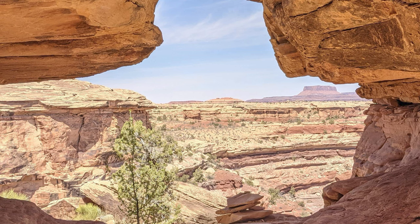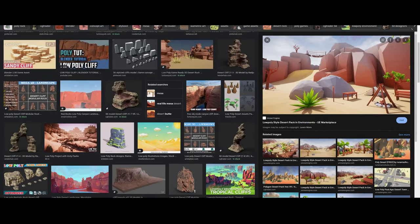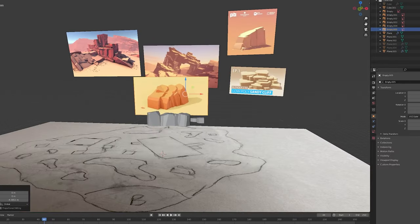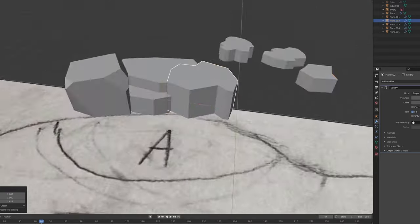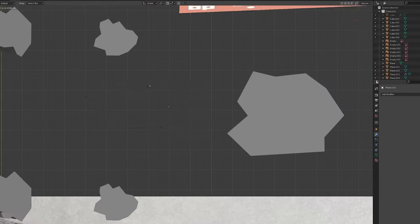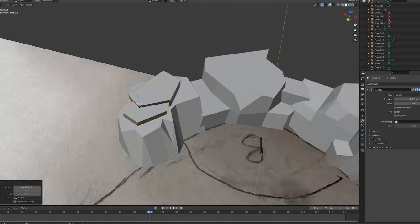I've had this image of a sandy canyon environment in my head for a while, so that's kind of what I'm trying to recreate. My previous rock looked pretty rough without shaders, so I did some research to see if I could do better. After watching a few YouTube videos, I learned about the knife, bisect, and bevel tools, which became my best friends. I even threw up some references in the sky, which was super helpful. Once I had a decent chunk done, I started duplicating rocks I'd already made and tweaking or rotating them a little so it wasn't so obvious.